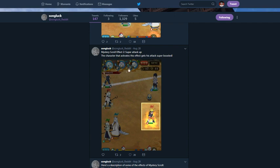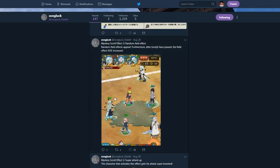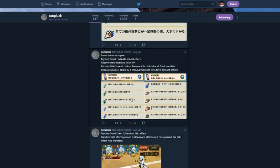Effect 1 — Tengai Shinzei: damages everyone. Sage's Six Paths Madara appears and all front row characters receive some damage. Pretty much, you get that scroll, Madara shows up, he's hitting everybody in the front row — and I assume it's going to be true damage. Effect 2 — Super Attack Up: the character that activates this effect gets his attack super boosted. Effect 3 — Random Field Effect: random field effects appear, and after turns have passed, the field effect AoE increases — it'll get bigger and bigger.